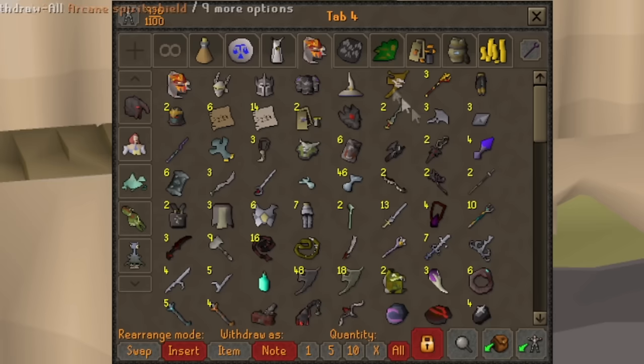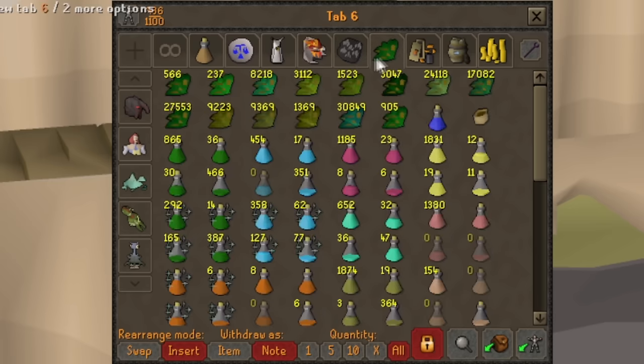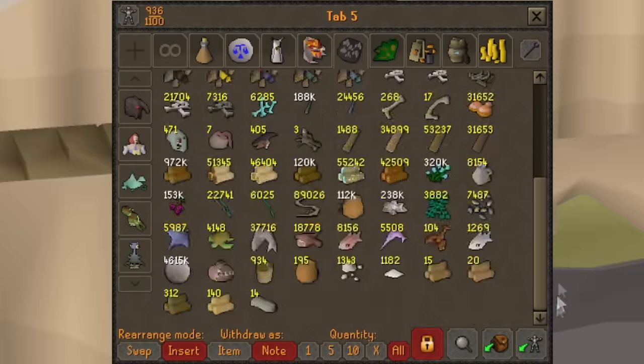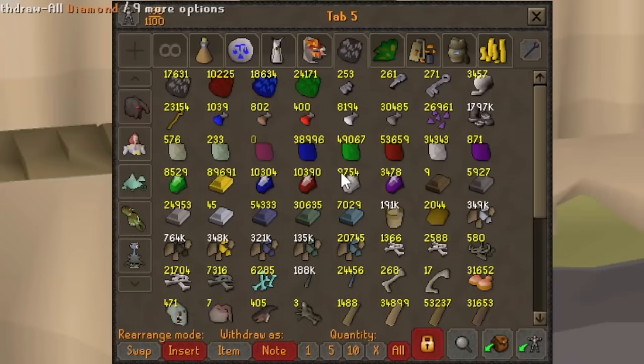Alright, we're going to the resource tab and herb tab with the seeds, and I'm going to do it a little differently here. I want to show you guys the experience I could be getting with all these resources — a lot of people requested to know this. There's a plugin called Banked Experience that does exactly that. But before I show you, let's just quickly browse through everything so you can see a lot of Dragon Hides from various bosses, mostly Vorkath, lots of Crystal Keys, 23,000 Battle Staffs from bosses and Wyverns.